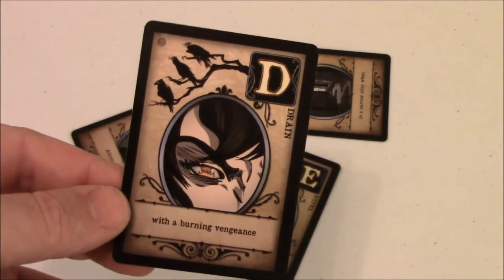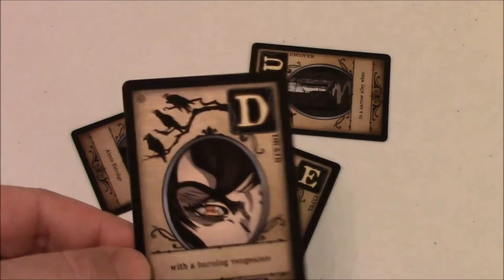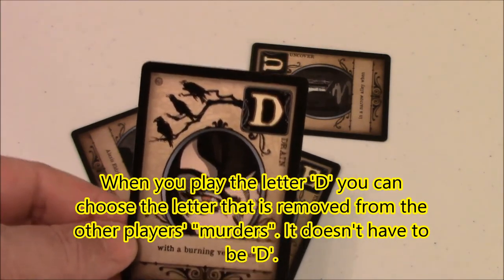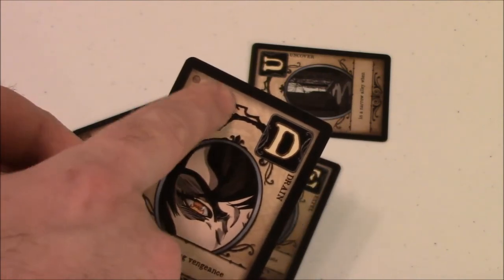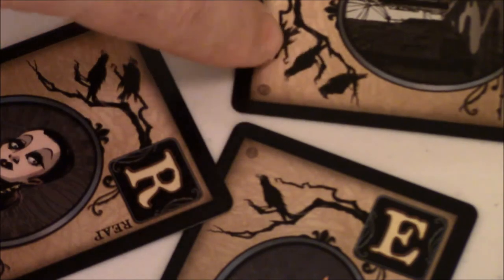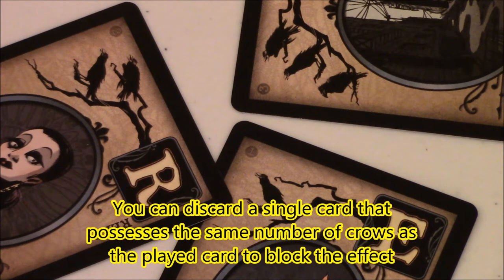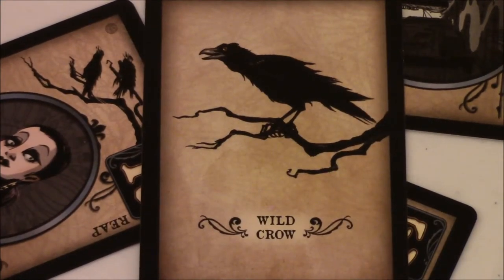Let's say it was my turn and I decided to play this D card. The D lets me choose a letter, and every other player has to discard that letter from their murder. So if two other players have a D in their murder, not only do I get one step closer to spelling murder, every player with a D in their murder has to discard it — unless they look at the crows in the top left. If you discard a card with the same number of crows as the card I played, you can block that card's effect. If you don't have a matching crow card, you might have a wild card to block the effect instead.